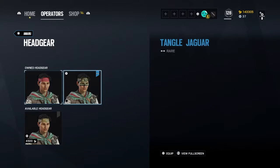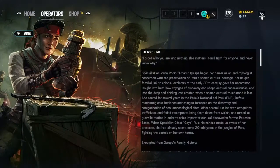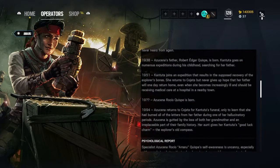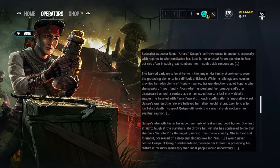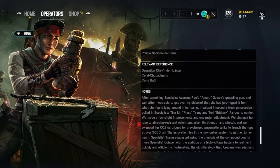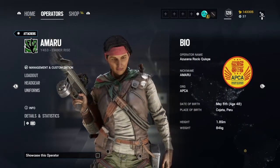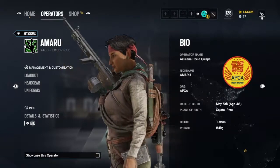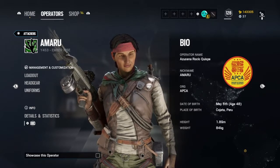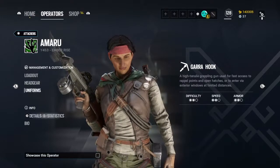We can look at her headgears - these are the basic ones you can buy. If you want to read her bio you can read it right here, pause the video if you want to read it. Kojata, Peru - height 1.89 meters, weight 84 kilograms, nickname Amaru, Operation Name Azucena, Rokio Quisbee, date of birth May 6th, age 48, difficulty 2, speed 2, armor 2.